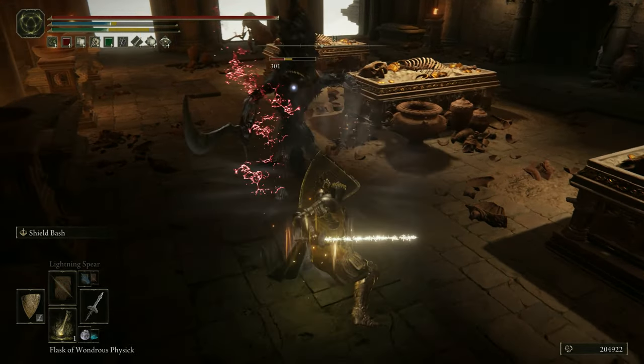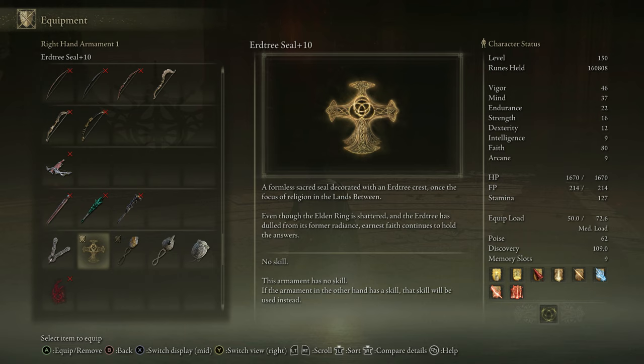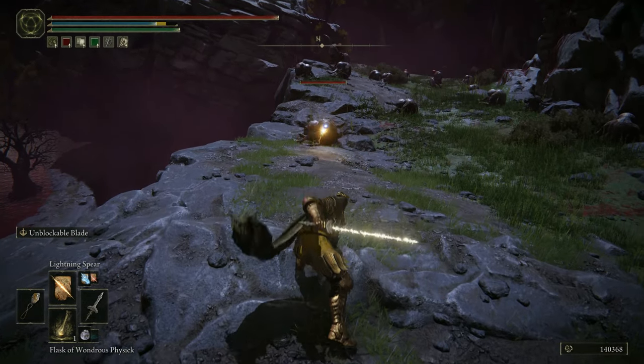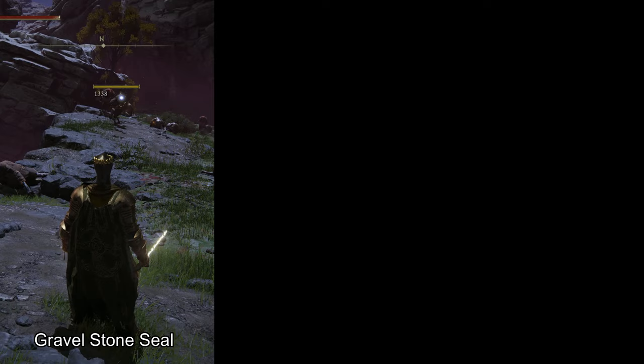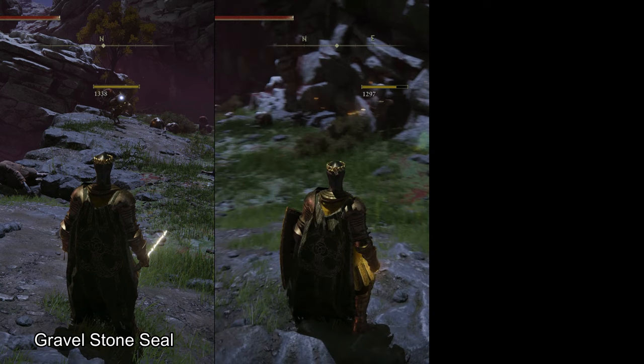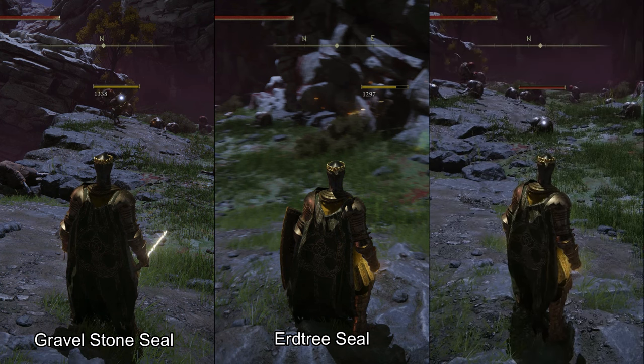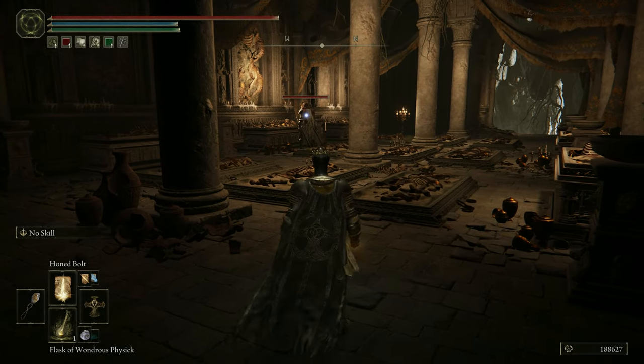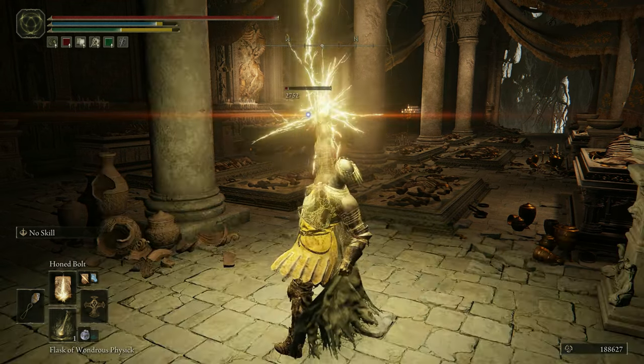For the lightning caster setup I use the Erdtree Seal in my main hand for the best pure faith scaling, and the Gravel Stone Seal in my offhand for the 15% damage bonus on Dragon Cult incantations. As you can see, using maxed-out seals at 80 faith, the Gravel Stone Seal alone hits for 1338 damage; the Erdtree Seal alone hits for 1297 damage, because at 80 faith the better scaling does not yet outperform the damage bonus. The difference is roughly 3%, but with the Erdtree Seal main hand and Gravel Stone offhand we hit for 1489 damage — roughly an 11% boost. Additional damage amplifiers come from the talismans covered later.